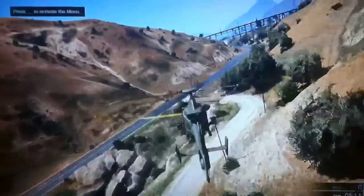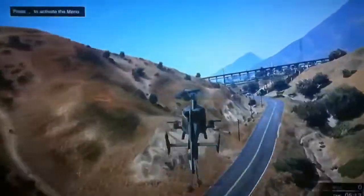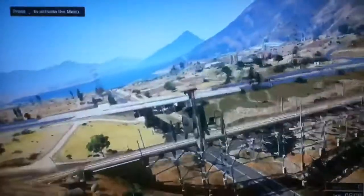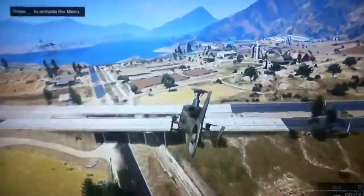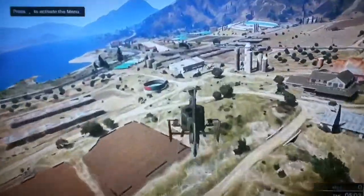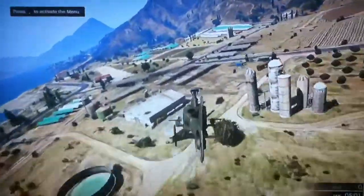I would show you how the minigun works, but obviously I can't because this is in creator mode. If you actually want to fly and test these helicopters, jets, or whatever vehicles, just go into the creator mode, place them down, and you can try them out for yourselves.